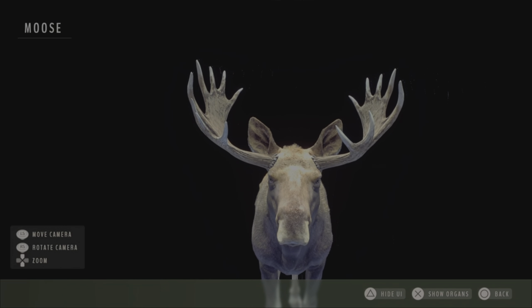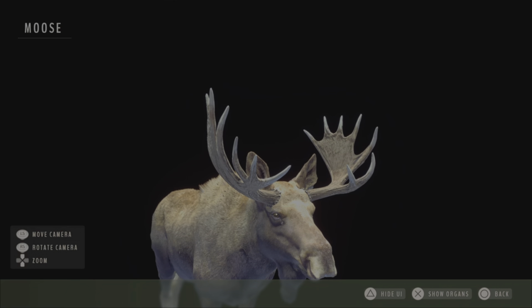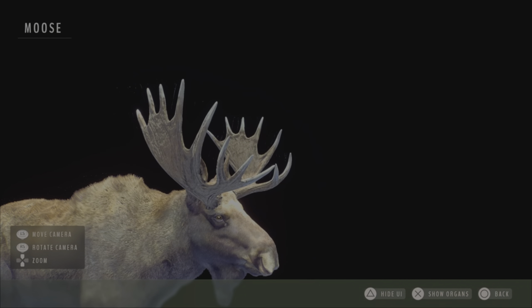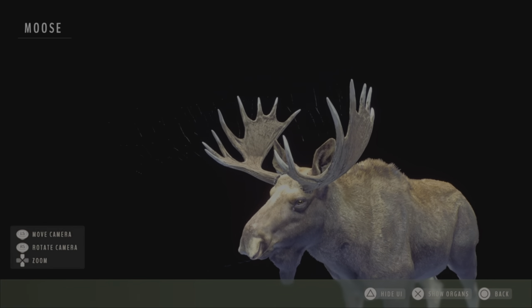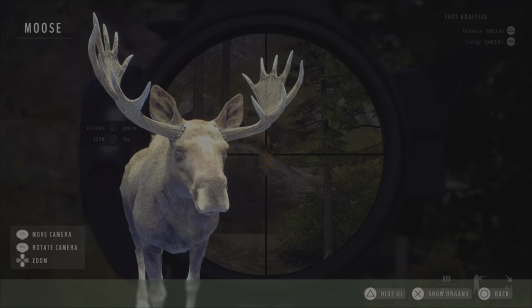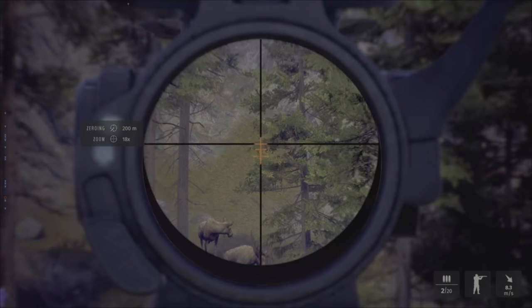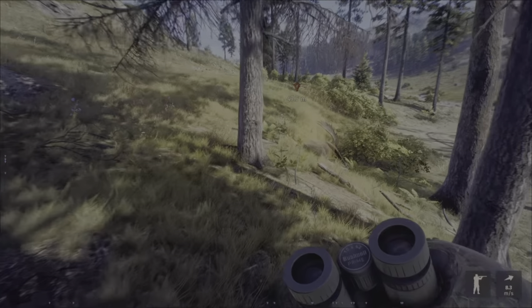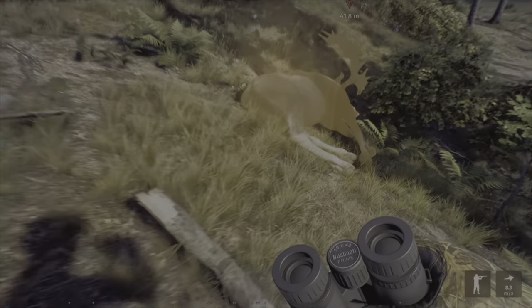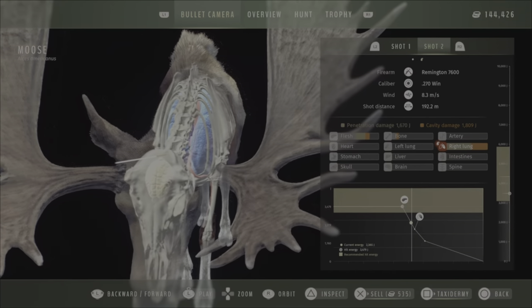Let's check the antlers — as you can see, they are uneven. One side has more points than the other side, so it's always safe to take animals like that. That was a medium mature — it looks almost exactly like an adult. Well shot, as you can see.